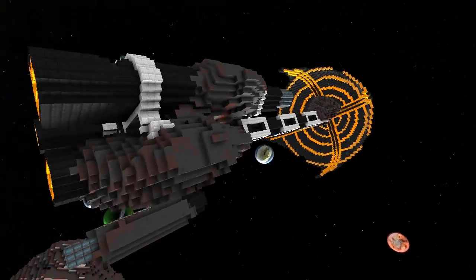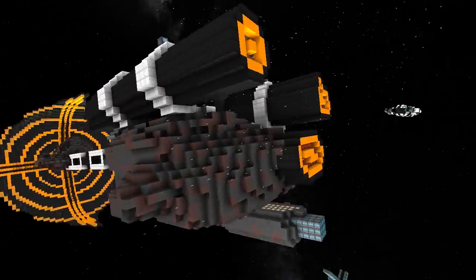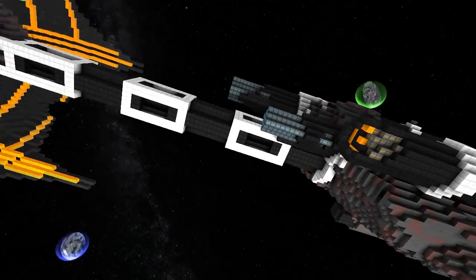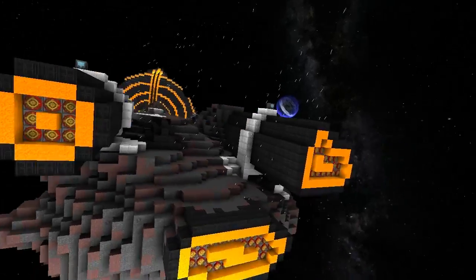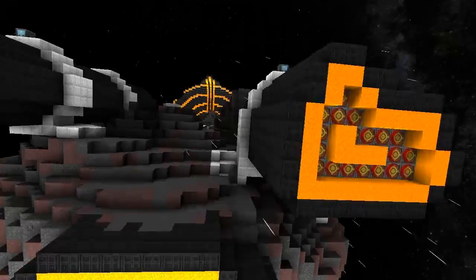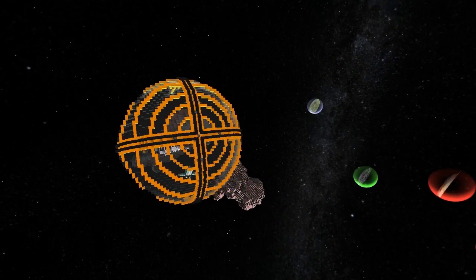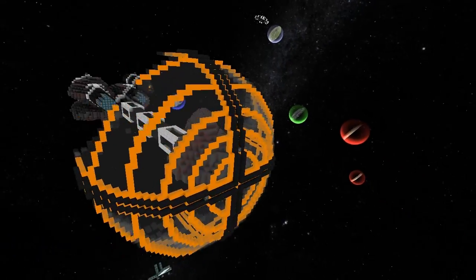It looks like it's been carved out of an asteroid, or several asteroids — probably two. There's one up here that's pretty epic, and they've been attached together with some kind of girder. It's got some maneuvering thrusters, and I love the off-symmetry on there — that's brilliant. We've got a lovely spherical sail going on here with a lava and water design.